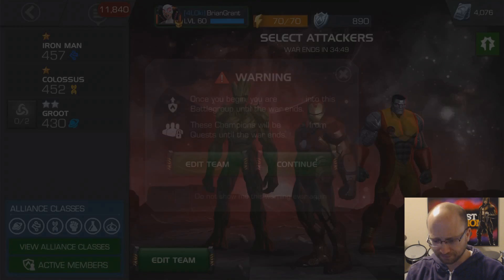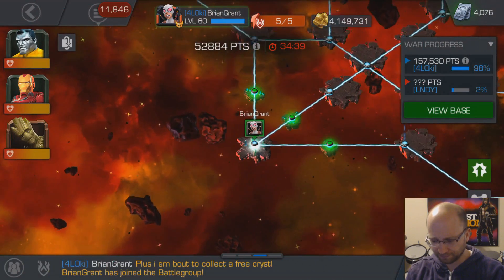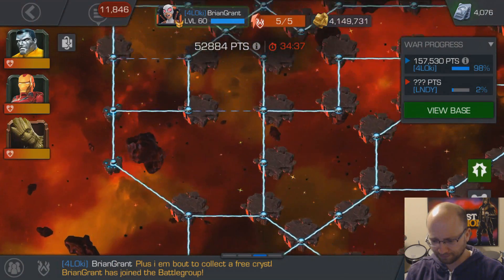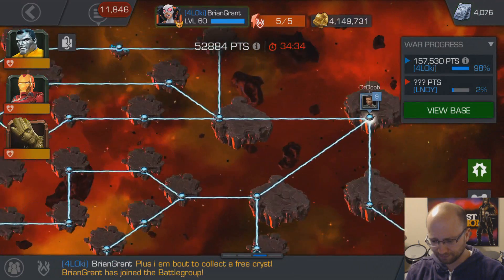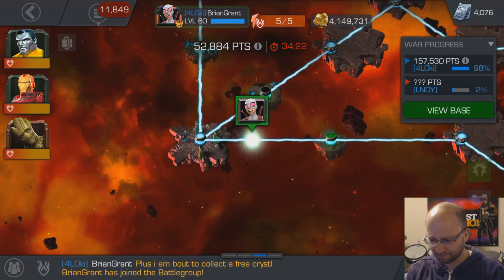Now you're ready to join the Alliance War. Now that we've joined the battle group, there's only one thing left to do before choosing our path. We have to take a quick look around just to ensure that somebody else has slain the final boss. Perfect — now we're ready to move out.